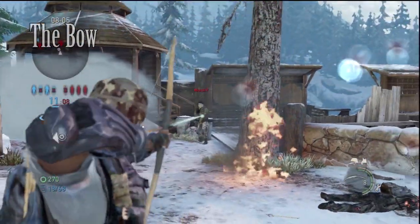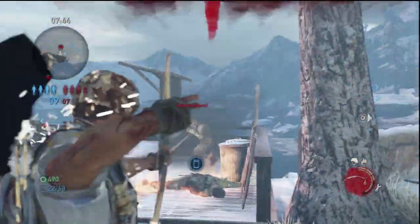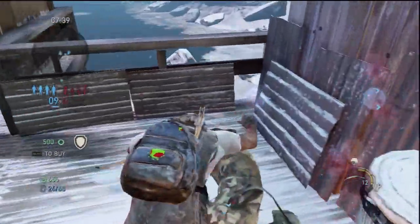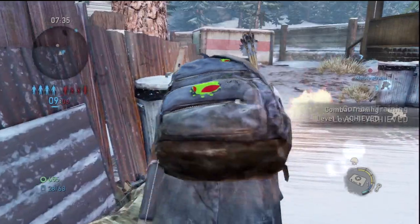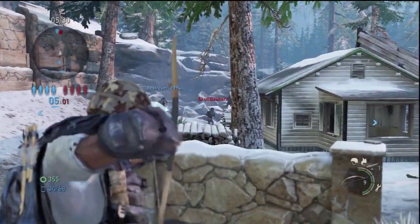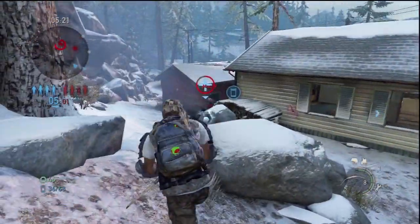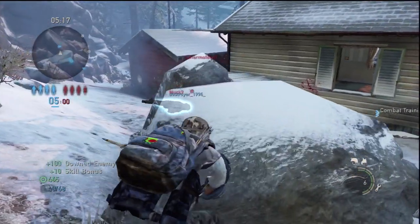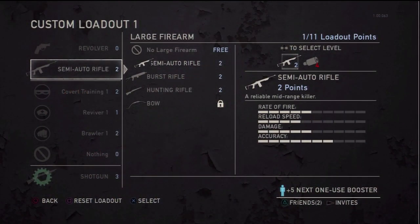Next up is the bow. I wasn't sure what to think of it at the start — it's about two to three shots to the body. But when you get used to it you really do turn into a Legolas badass. You can headshot people with one arrow to the face, it's super silent, makes no noise whatsoever, and you spawn with a decent amount of arrows. It's very accurate as long as you take your time and don't spam shots, since you need time to pull it back. All in all this is probably one of my favourites — I take the burst rifle and then this.